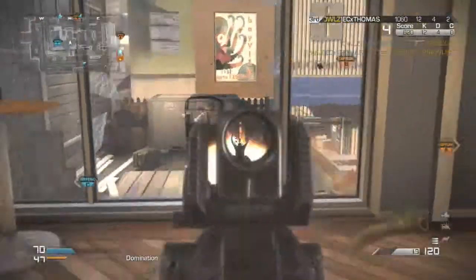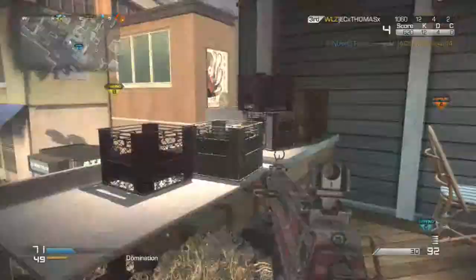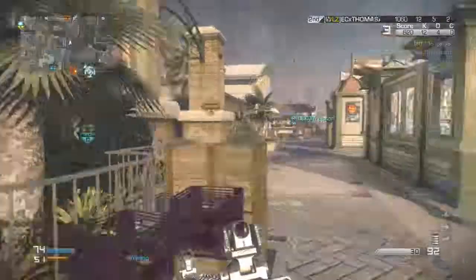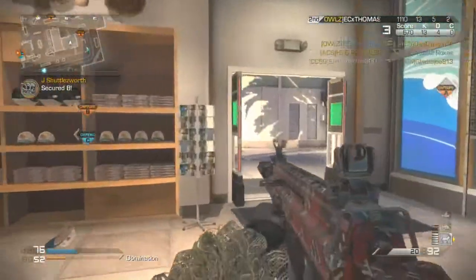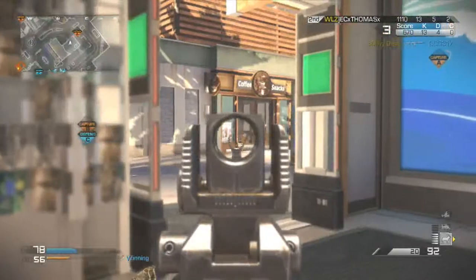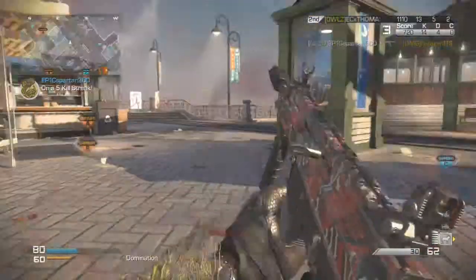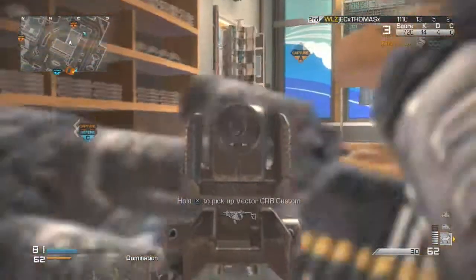I seem to be doing okay so far. There's a guy up in that tower, I don't want to challenge him. Maybe I can get a little bit closer. Got him! Mortar fire — a shockwave — it's like the thing in Warhawk, I believe. Cool, I'll take it. I don't know if it's friendly or not, I guess we'll find out. That's an IED. I'm gonna watch the kill feed and see if any team members or enemies get killed by the shockwave.